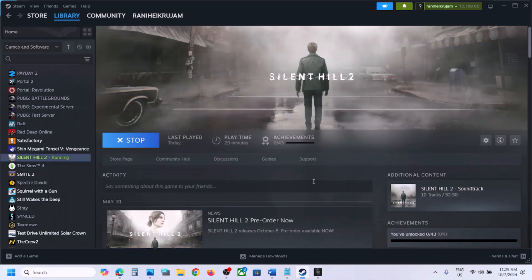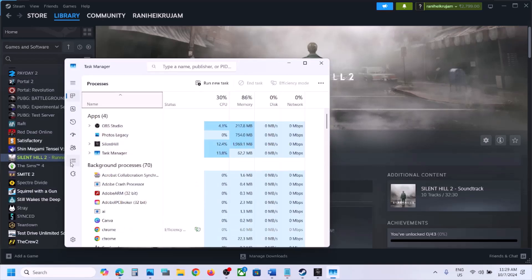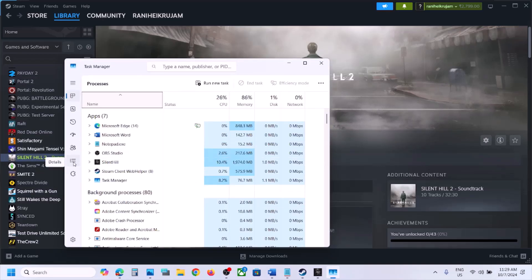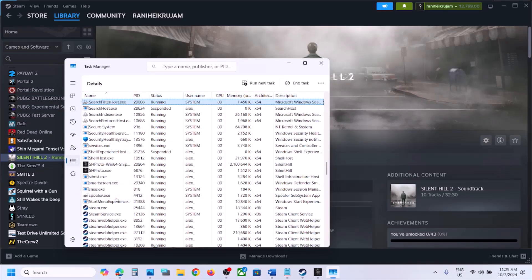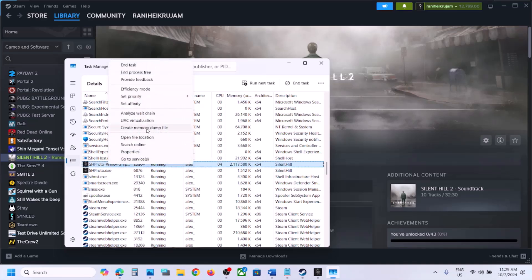Launch the game first, and once the game is up and running, right-click on the Start menu and go to Task Manager, then go to the Details tab. Here you can see the Details tab — click on it and then find the game EXE file.